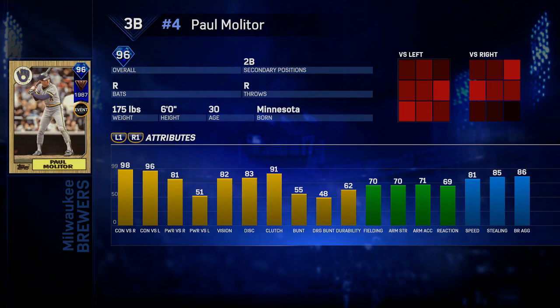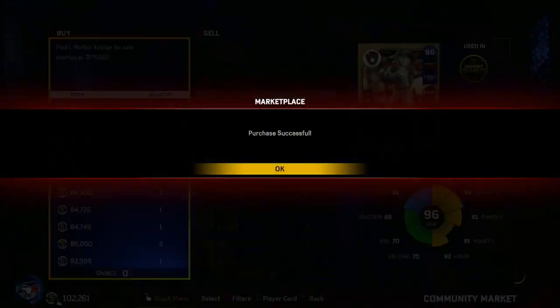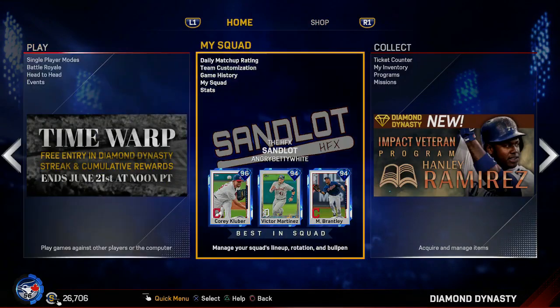This Palm Monitor is definitely a good card — very impressive. 98 contact versus righties, 96 versus lefties, 81 power. The power versus lefties really isn't there, but 82 vision is impressive as well. 81 speed, good baserunning stats, good stealing. 70 fielding is really the only flaw to this card. I will be using this Palm Monitor at second base even though third is his primary position.